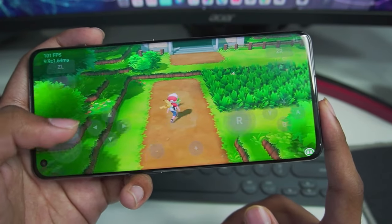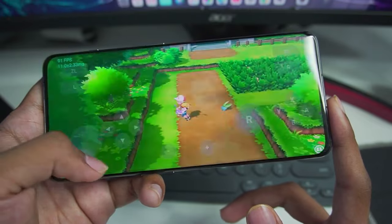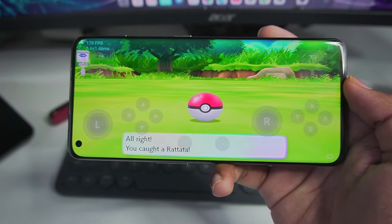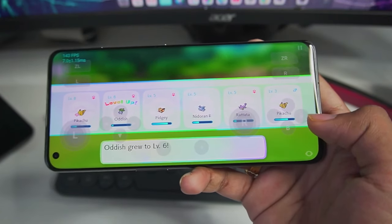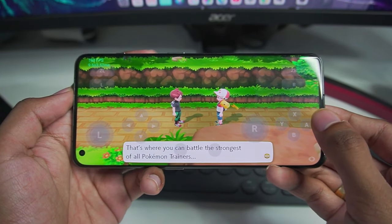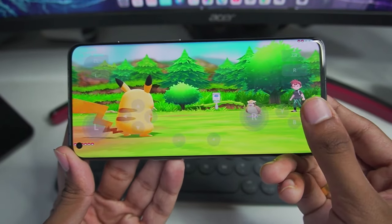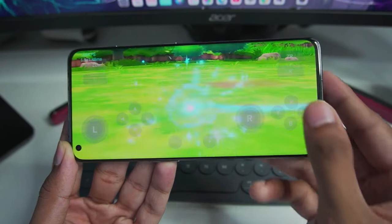100 fps Nintendo Switch emulation on Android is possible with Skyline Edge emulator, and graphical issues are very minimal — nothing to worry about. Even in battle scenarios my fps is going well over 100, which is pretty crazy. I'm even unable to catch Pokémon because the fps is so high that there's a delay between when I tap the button and when the Poké Ball is thrown. We caught a new Rattata and just met our rival — let's battle him. He has Pidgey, I have Pikachu, so electric type has an advantage over flying type — one-hit KO for Pikachu.